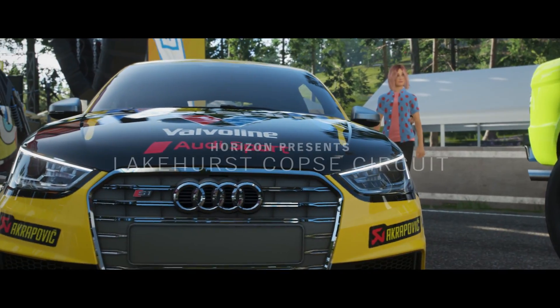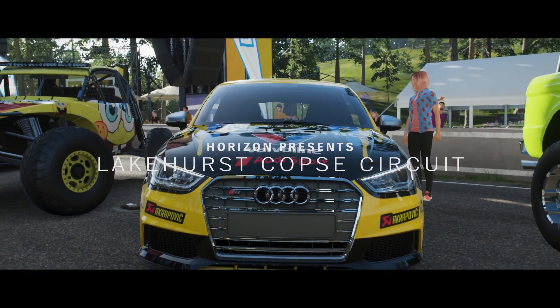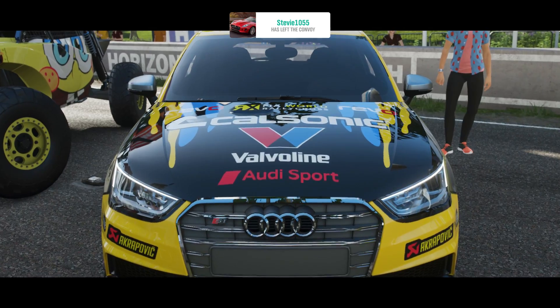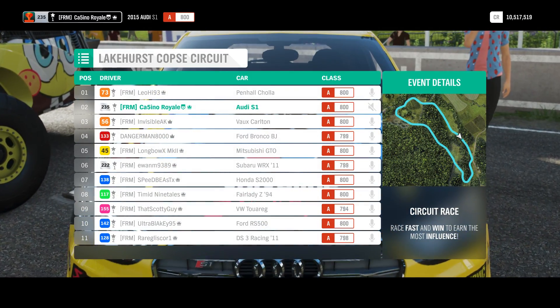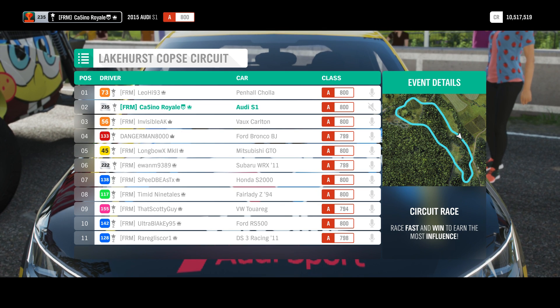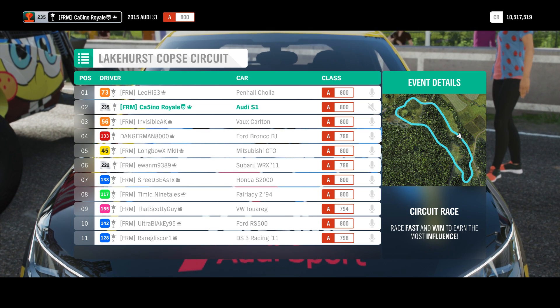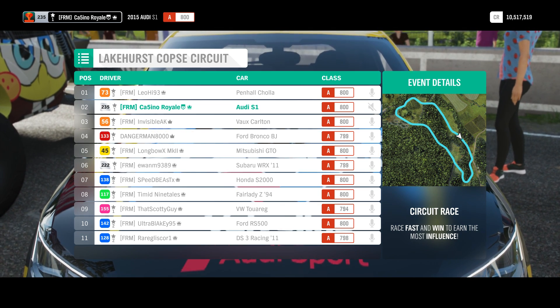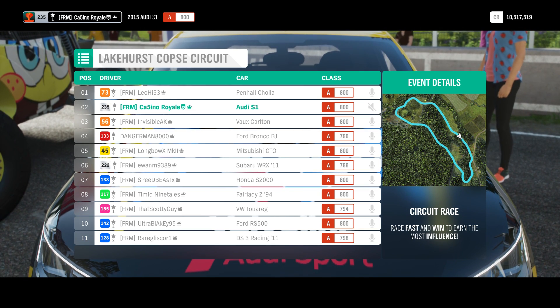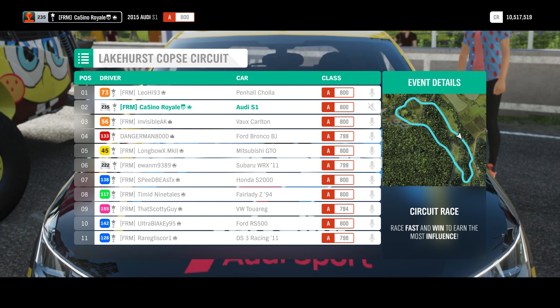I have been quite lucky for this event. As you can see by the vehicles flanking me on either side, I have an Audi S1. The Cholera is starting on pole. There's a buggy in this group and also a Ford Bronco. There's some more serious competition: a Honda S2000, a Subaru Impreza. The DS3 down at the back is going to have some trouble.